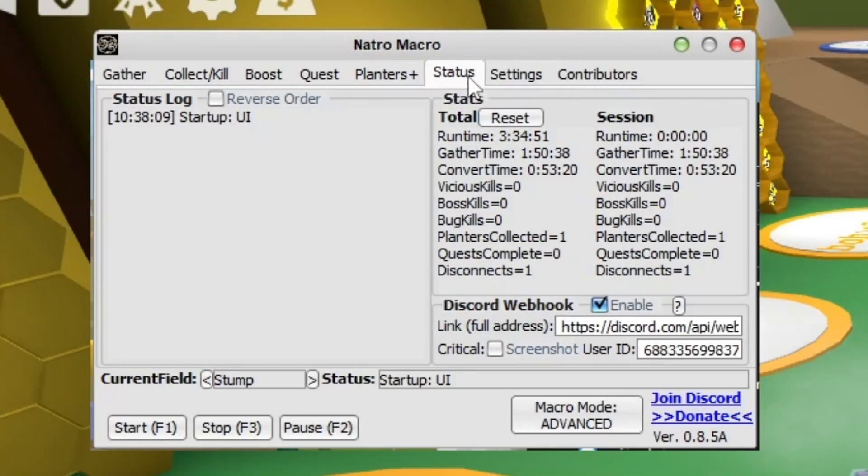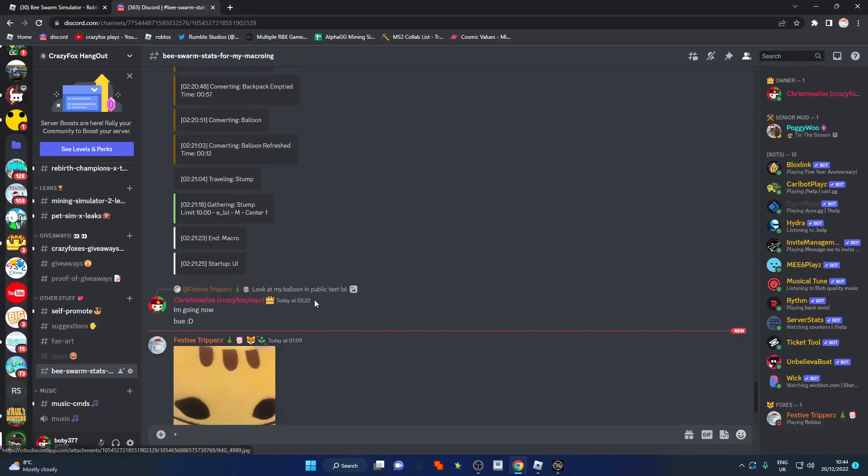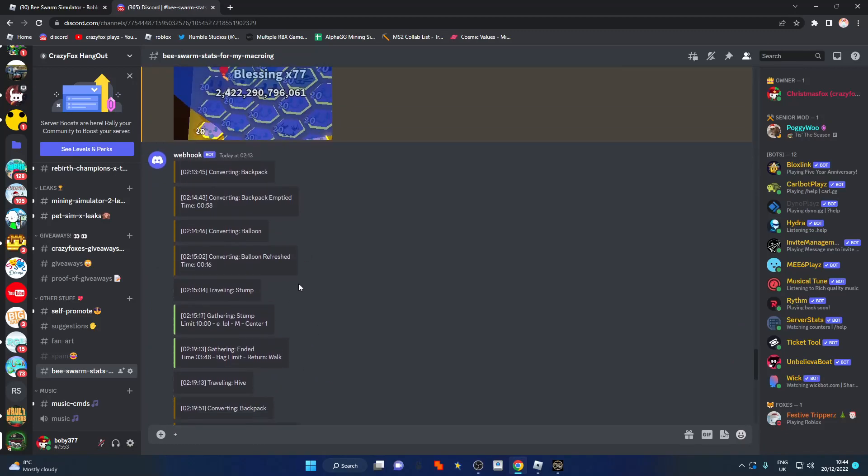In the Status section, I don't really care about the session or total stats. But you can see Discord webhook here - this is something you don't need, however I personally think it's a pretty cool feature so I enabled it. You can put your Discord webhook link in here and then put your user ID. I actually had it set up and as you can see, it tells you things like converting backpack and converting balloon.